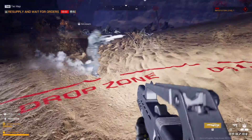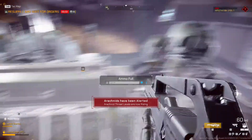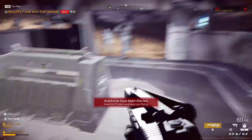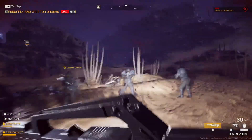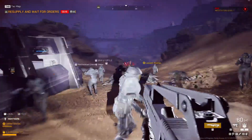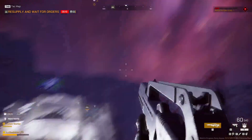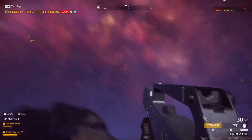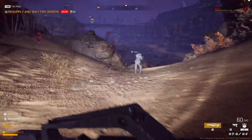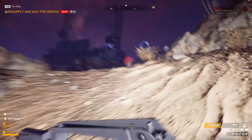Brimstone One, this is Vulture One — payload is loaded up and en route. Oh my god, it just dropped right on top of me! I survived, I'm alive! I just cheated death — I wasn't expecting that to be such a quick drop. Where are we going? I don't see an objective marker.